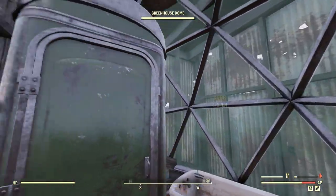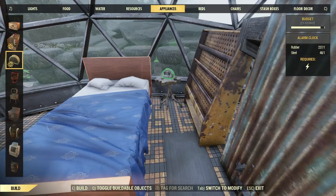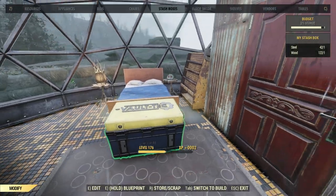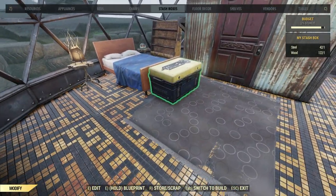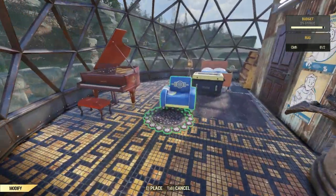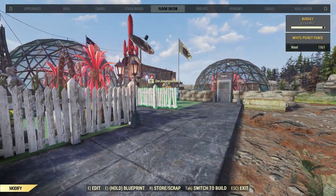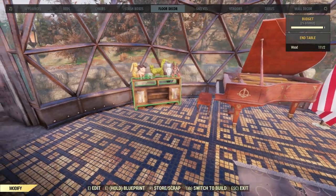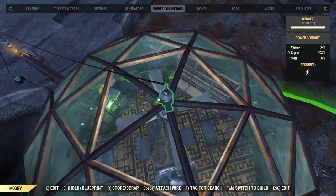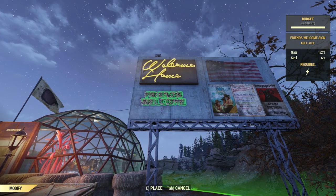I decided to build a little bathroom area in here — a little bit of privacy so that you can go and poop in private. Now we're just going to have some nice seating areas, a nice bed, some alarm clocks, just to make a little sleeping area. Personally in real life I would hate to actually live inside a glass dome — people can see you in there doing all your private things — but it looks glorious and I love it.